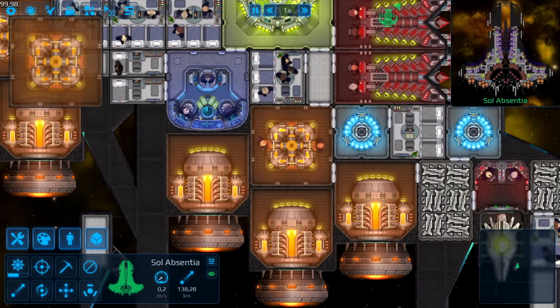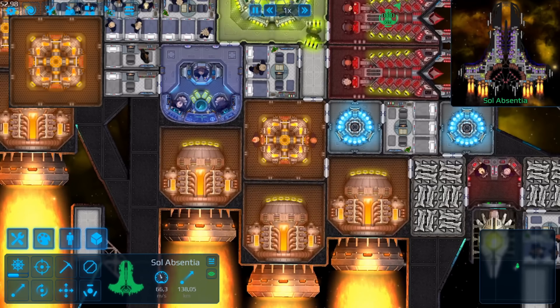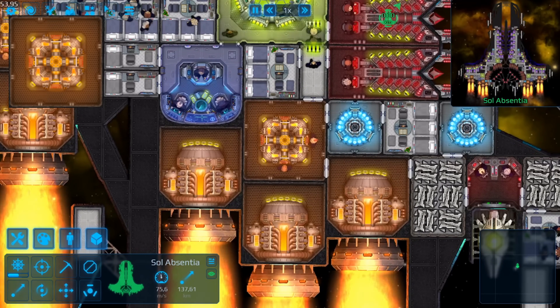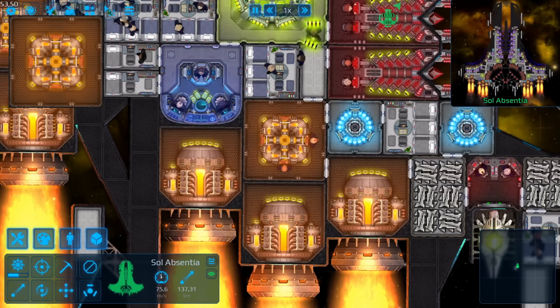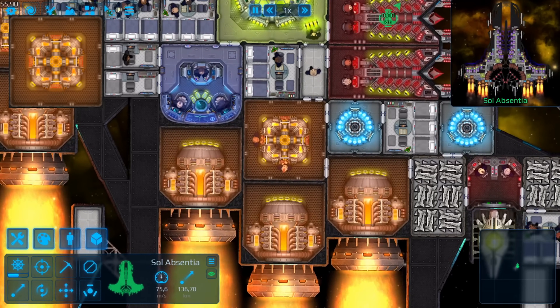Lastly, not a thruster but an incredibly useful tool: the engine room. This room increases the power output, but also the consumption of every adjacent engine by 50%, and also acts as a central access point to the engine's power storage. Meaning that your crew members can drop off their battery in the engine room and it gets supplied to the engine that needs it. They are costing you more energy and two additional crew members to operate the engine room, but overall it's a massive gain to your thrust and crew efficiency.